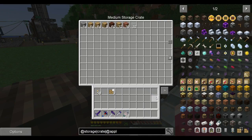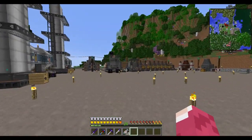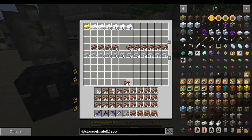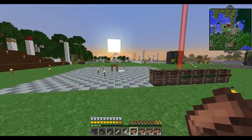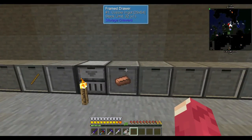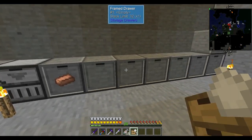The clay and glass will go next to the block form. We have stacks upon stacks of copper — that will not go to the ingot chest, it will go in its own storage drawer because we have so many of them.